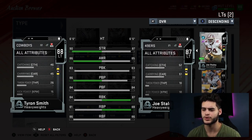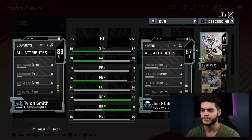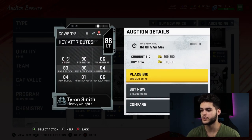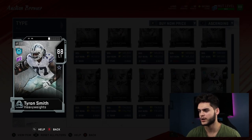Joe Staley could be a threshold run blocker if you chem him up; Tyron has no chem, so Tyron Smith is an L. His impact blocking is 83, similar to Joe Staley, and his lead block is 81 — which is weird for a left tackle. Even if you chem him up and power him all the way, he might just barely hit the pass block power threshold but nothing else. Run block is on the lower side, so for the price, I'd rather just stick with Joe Staley.